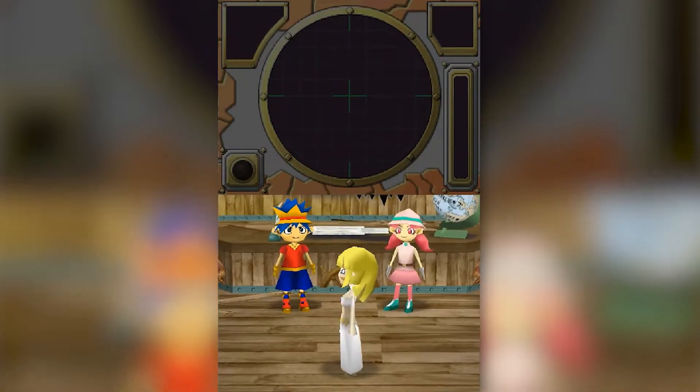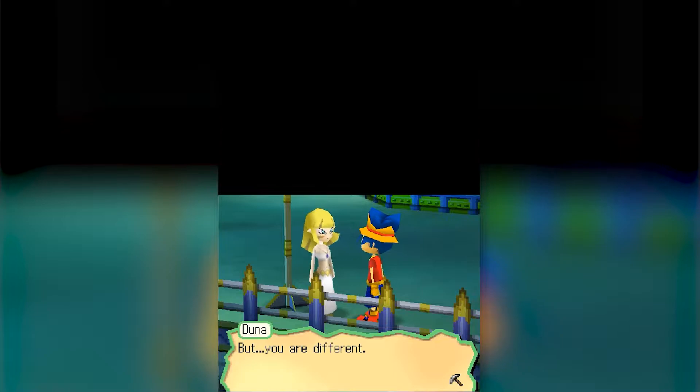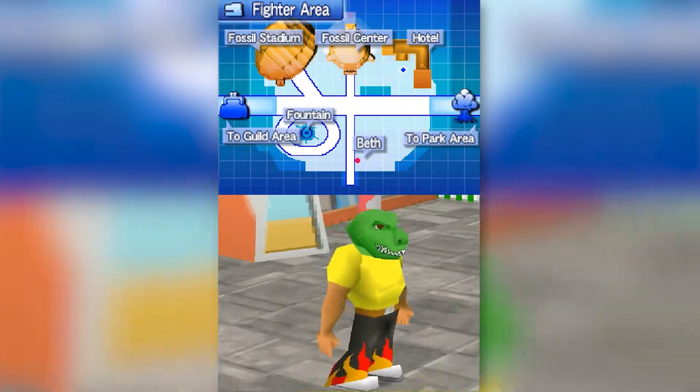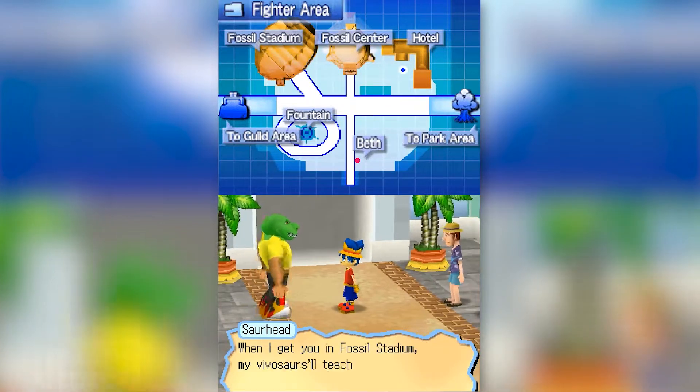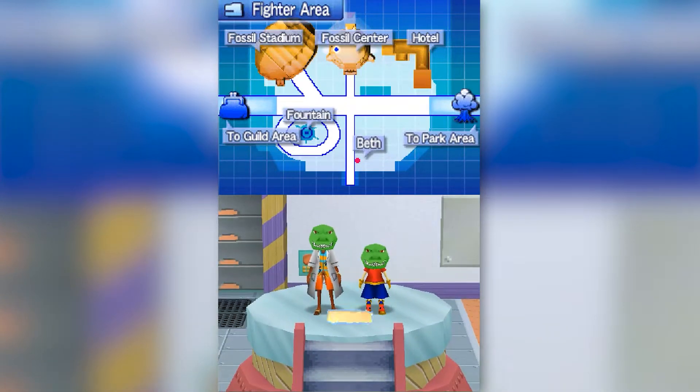Duna is the weird dinosaur alien chick who wants to wipe out all of humanity. The only way you can turn her good is by giving her the old protagonist charm. So many of these characters have entertaining personalities that make playing through the story so enjoyable. It's not the most well-written story of a game by any means, but I like how this game doesn't take itself too seriously and has fun with it.